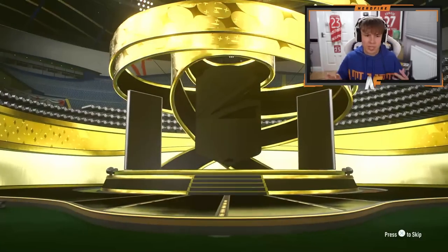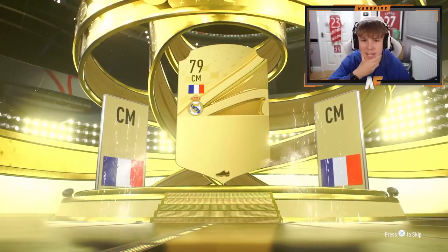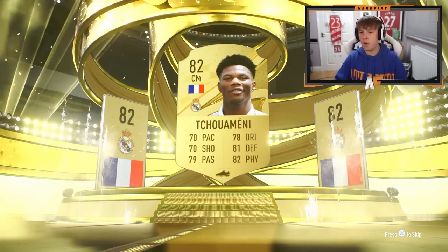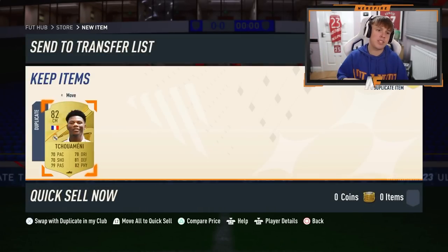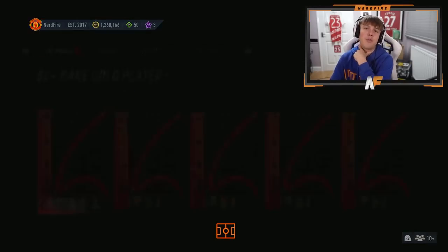Number ten - not even boards - France center mid, it's Tuchemann. I already have him in the club. Now we're going to open around about 50 more - I'll show you the best pools from the rest of the batch and all the team of the week packs too. Quick update - we've gone through another five on my account and haven't seen boards.